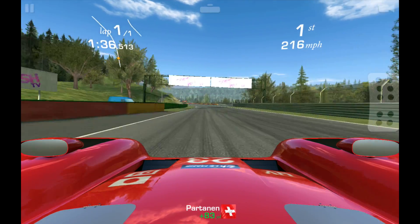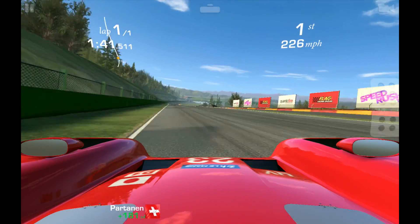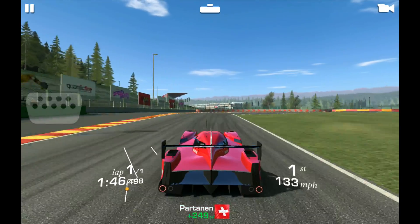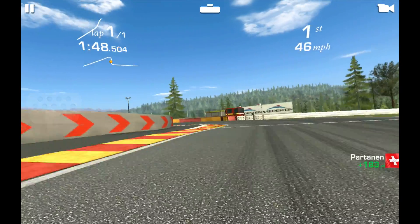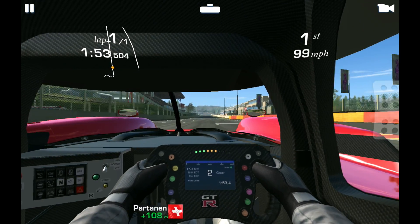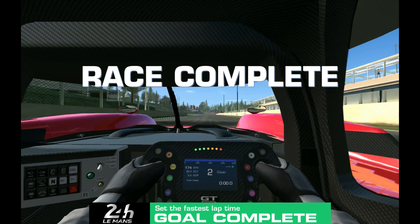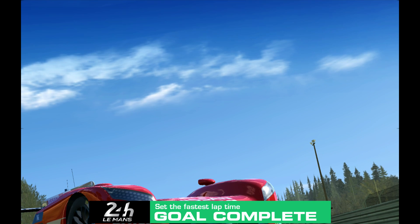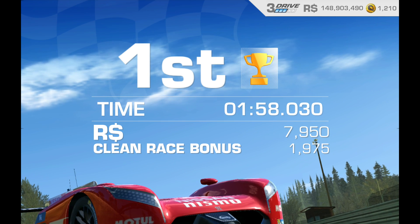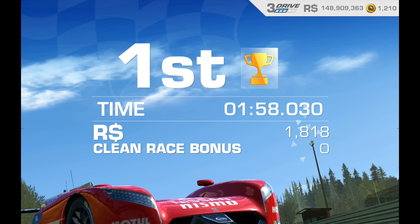Obviously I've got this almost fully upgraded, so if you're new to this car you're not going to be as lucky as me. In the cockpit view — let me just check — it's really difficult to see out of. The funny thing is with this car, the mirrors work in cockpit view but they don't work in hood view. It's the only car in the game where everyone's got the same problem — your mirrors will work in cockpit view but not in hood view on any device for anybody.